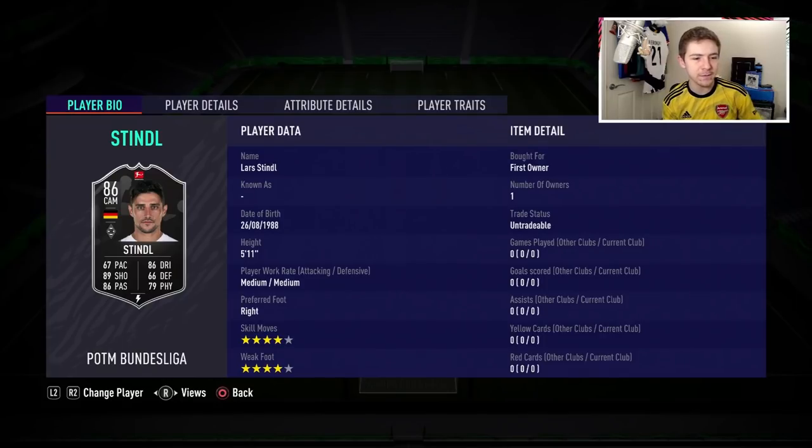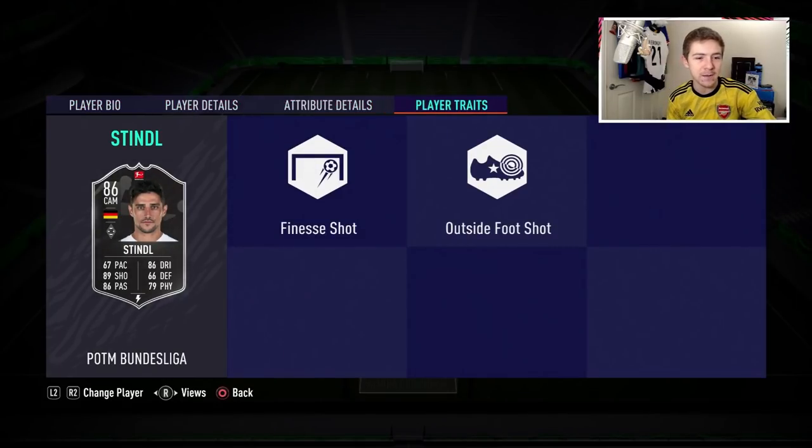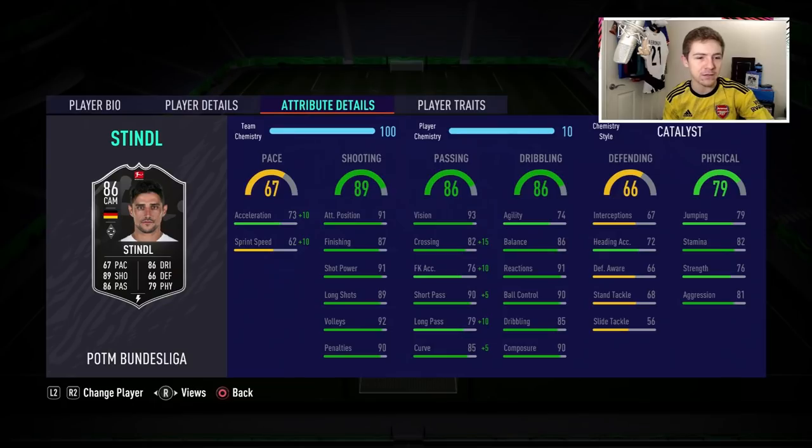4-star, 4-star — very good to see. Medium/medium work rates, also nice on a CAM. In terms of traits: finesse shot and outside the foot shot — all good there. And in terms of in-game stats, no surprise, there are some absolutely brilliant ones. The shooting column for an attacking mid is ridiculously good: 87 finishing, 91 shot power, 89 long shots, and 91 shot positioning — brilliant, brilliant stats.